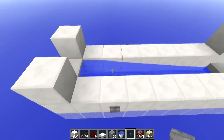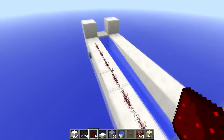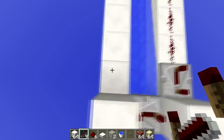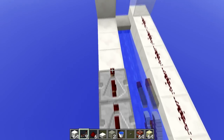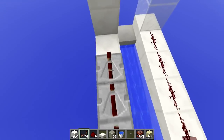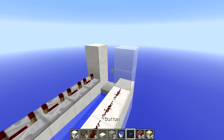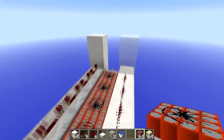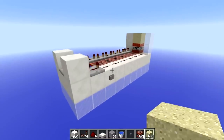Next thing you want to do is place redstone all the way along here, all the way to the transparent blocks, and then get your repeaters and place them around in a circle like this on 4 ticks delay, all the way up to your two-high pillar at the end here. Now this is very simple and very quick to build if you have all the resources in your inventory, so all you have to do now is place down the TNT here and the sand here, and then you can press the button.